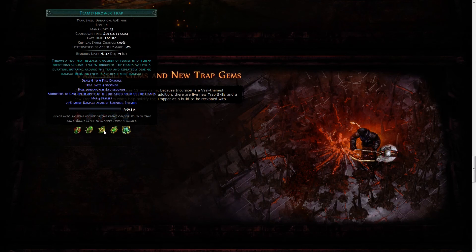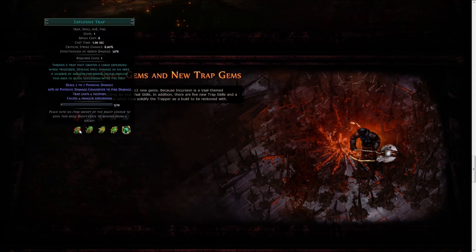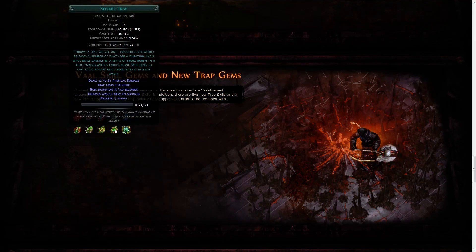Flamethrower Trap is definitely really interesting — you can see it in the trailer video — and I'm really excited for it because it looks really good. I wonder if you can have more flames instead of just 4. It's also improved with cast speed because the rotation speed of the flames is affected by that. It has more damage against burning enemies, so it can definitely work in pair with other fire skills. Seismic Trap releases waves of physical damage, so physical trappers are now viable with Seismic Trap, the new Bear Trap, and parts of Explosive Trap.